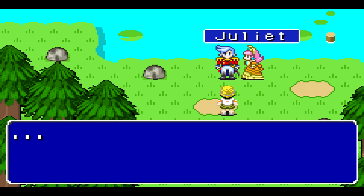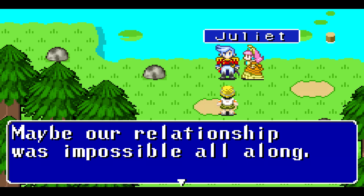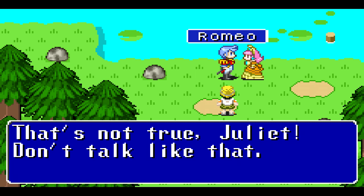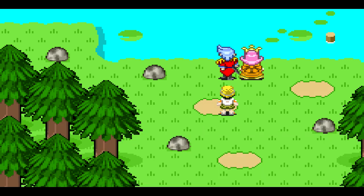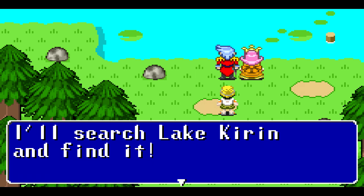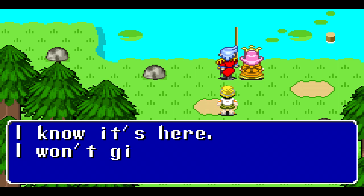'I thought I'd find you here, Romeo. Father is even angrier than usual. Maybe our relationship wasn't possible all along — maybe this just wasn't meant to be.' 'That's not true, Juliet. Don't talk like that. But where do you think the proof of friendship is? They've searched the world over. Wait — I know. Right here, inside Lake Kiwi. Nobody ever searched underwater. I'll search Lake Kiwi and find it. I won't give up.'